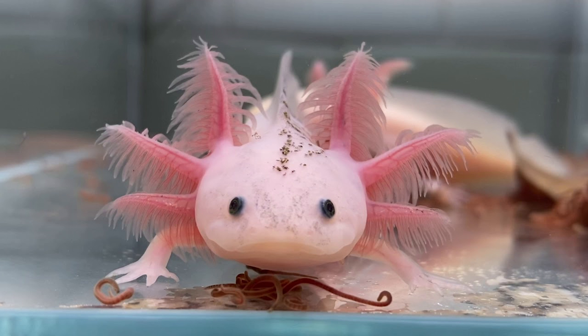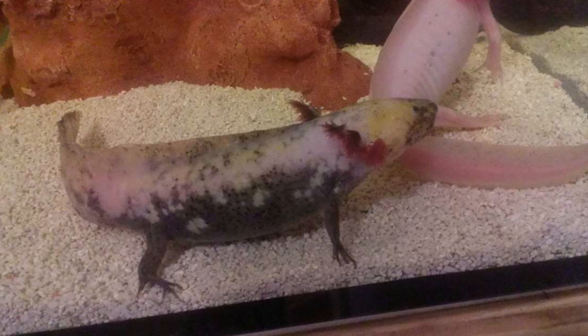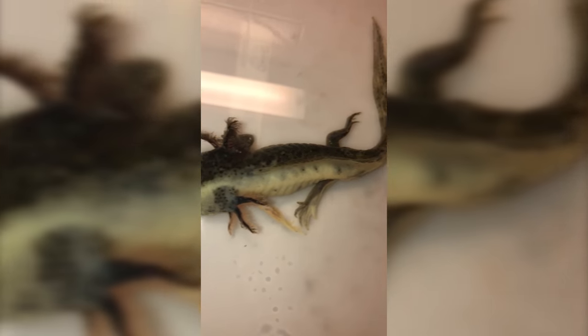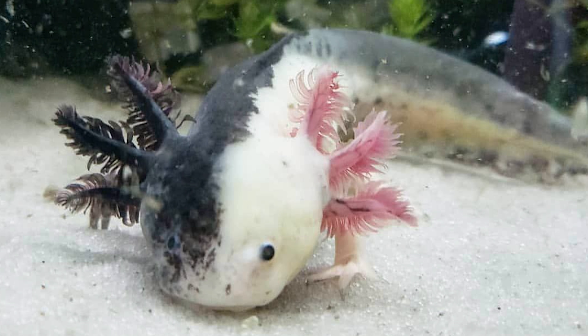Some other less common morphs include speckled axolotls, which are leucistics with dark speckles on their face, and piebald axolotls, which are leucistics with patches of localized melanin. It's also possible for two different morphs to be represented on the same axolotl due to a developmental anomaly that occurs when two eggs of different morph axolotls fuse together. This creates mosaic axolotls, where it looks like one morph is spattered all over the other, and also chimera axolotls, which are split down the middle, showing one morph on the left side and another morph on the right.